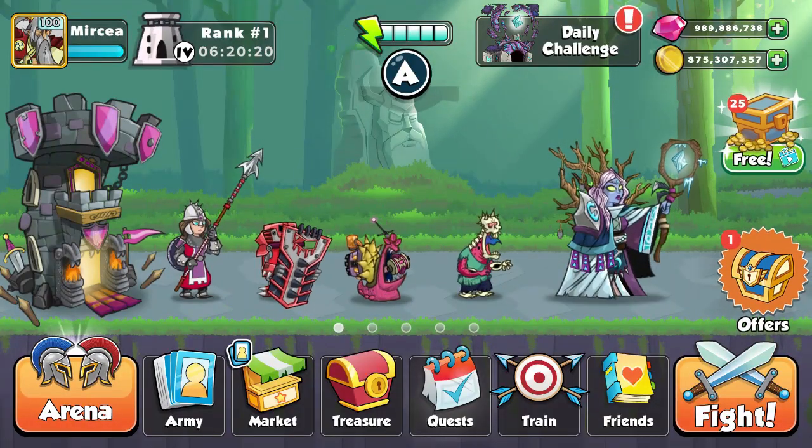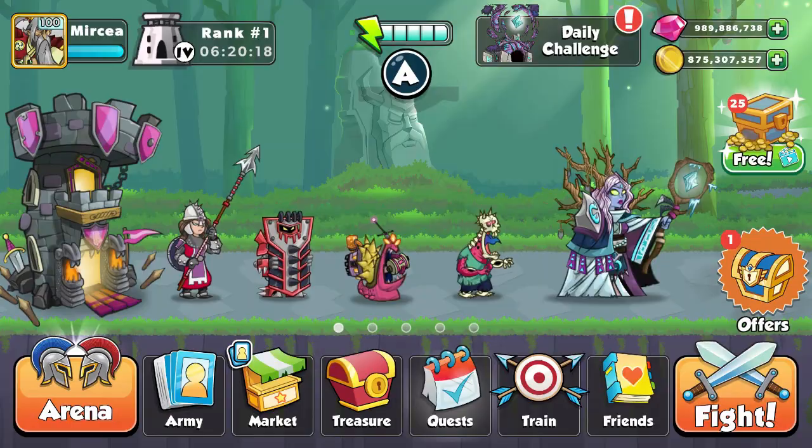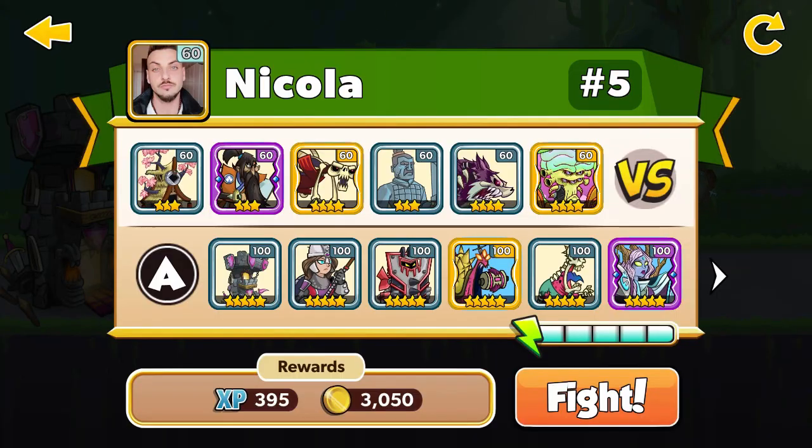Now let's go, let's prepare our first game and let's see what we can do. My enemy Nikola has the Shred Blossom Tower, 3 stars level 60, and also the Overseer, 4 stars level 60. Let's go, let's win.